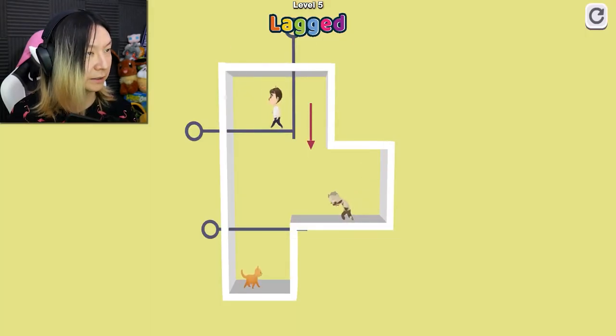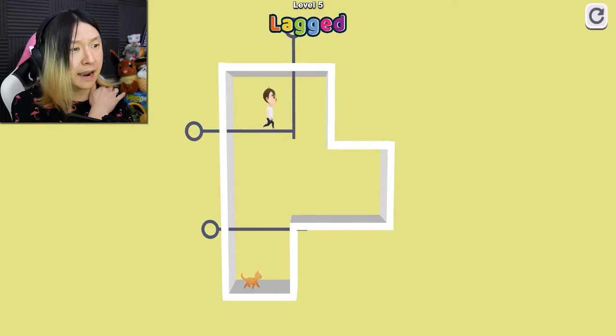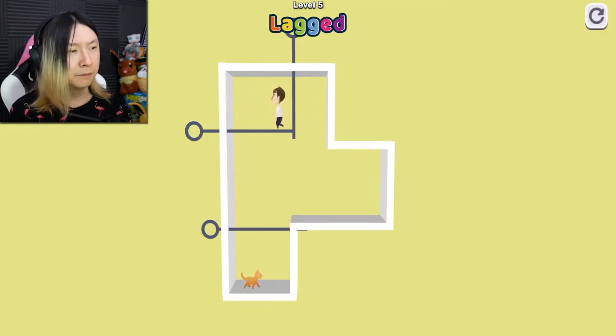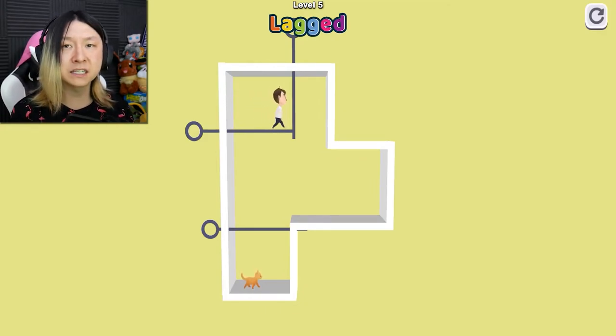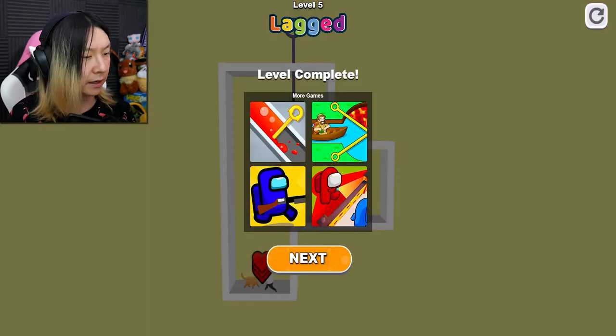I just got killed immediately. Good thing I can just respawn really quick and replay. A giant arrow fell and there was a lot of blood, and that zombie exploded. But it looks like anytime the zombie gets killed, the obstacle that's in the way gets removed. So that's something very good to know.